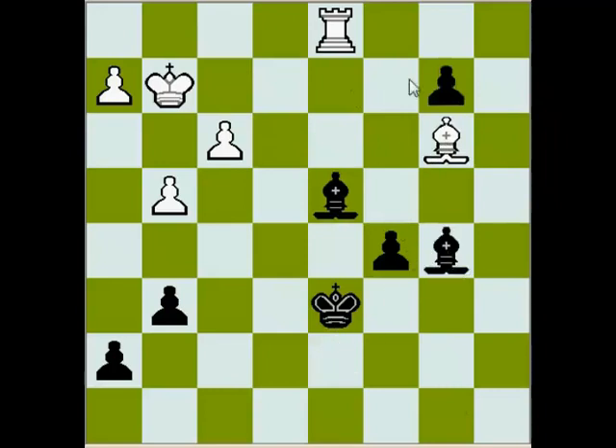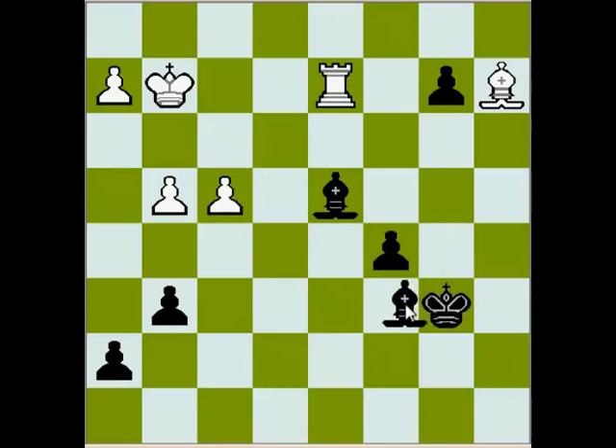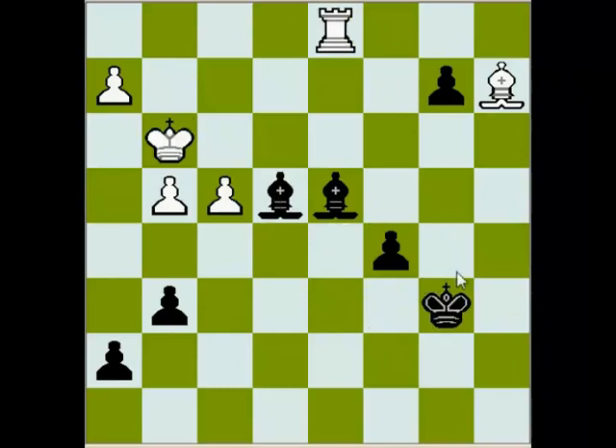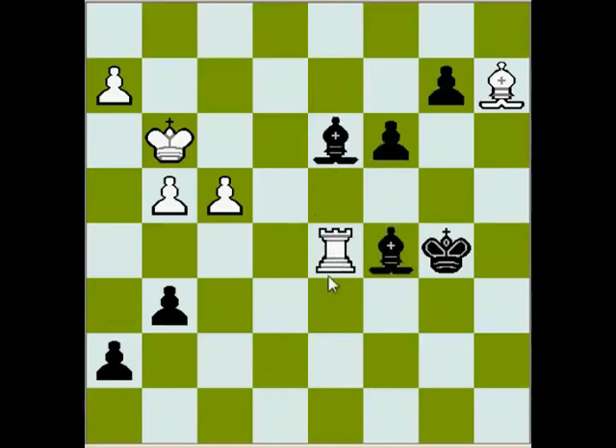Rook takes b3, Bishop takes b3, and Bishop b5. Black is ready for further advancing of queenside pawns. Bishop a2, King c6, Rook d2, King b6, f4, Bishop c6 check, King g3, Bishop e4. After Rook d1, this is all over. King b5, King comes in, and you see complete domination of black's bishops. King b5, Rook e1, Bishop d3, Rook e7, c4. Black's pawns are unstoppable. Rook d7, c3, and if Rook takes d4, simply c2, Rook d5 check, Bishop c5, and white resigned.